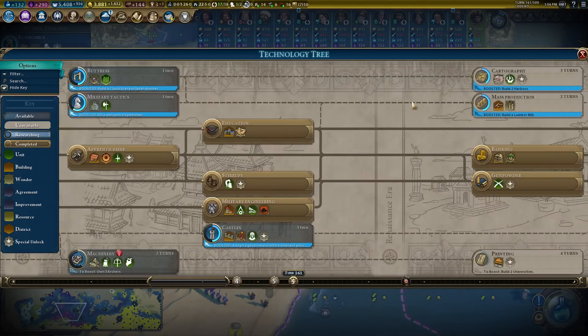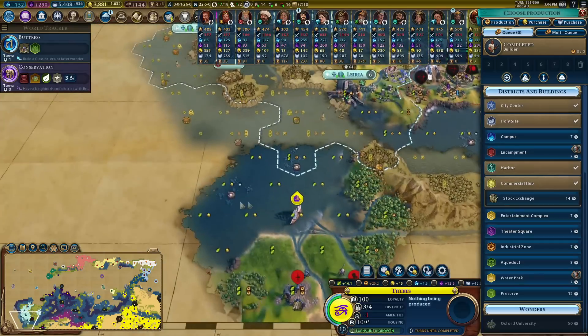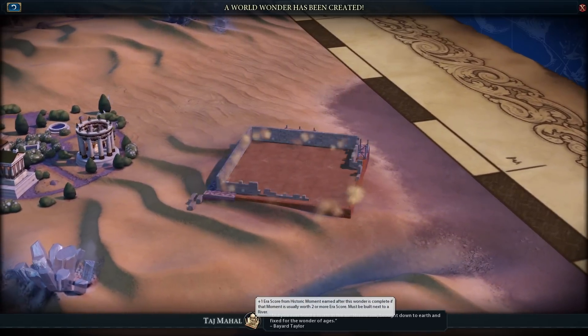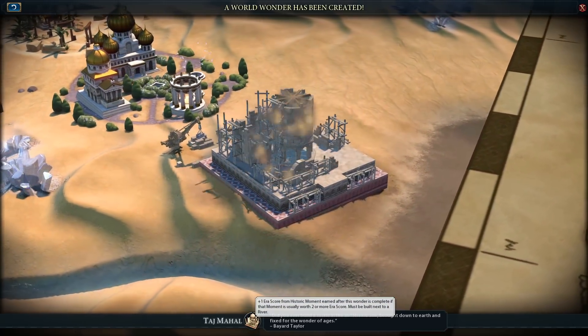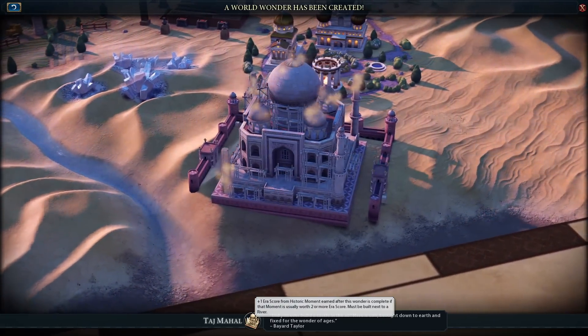Now that I've beelined Economics I can go for some actual useful techs like Cartography, so my units can actually move around at sea properly. At the moment I have amazing wooden sailing ships like privateers and they can't leave the coast - it's like they can't swim, it's really funny. Taj Mahal - I built this in two turns in my super city. Needs more tiles though.